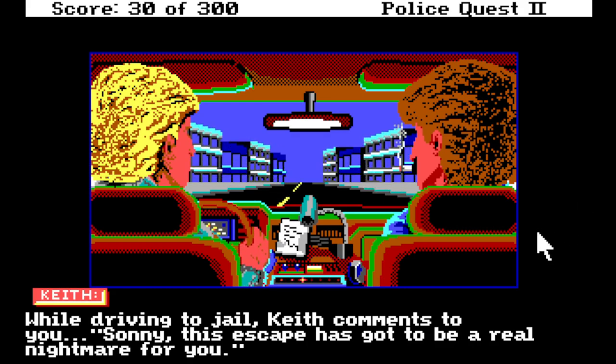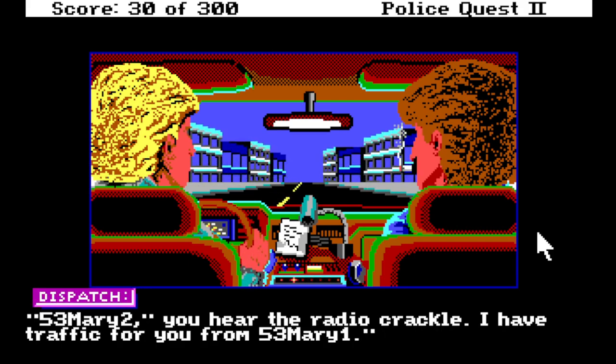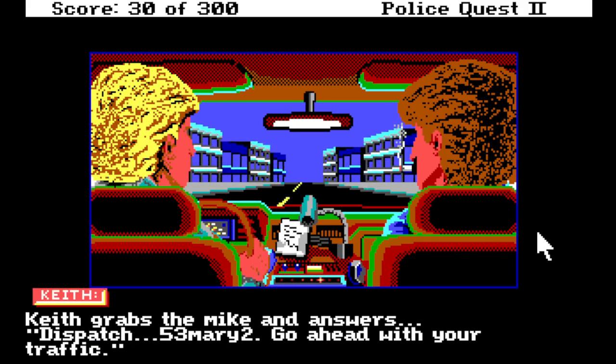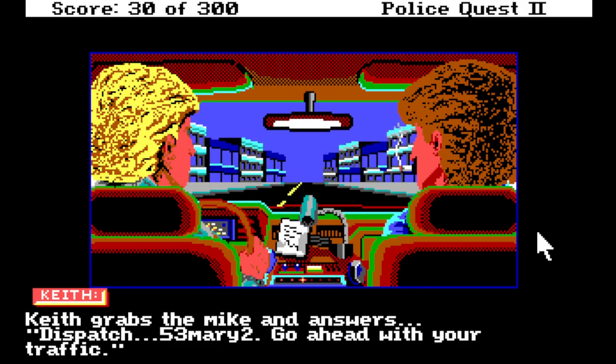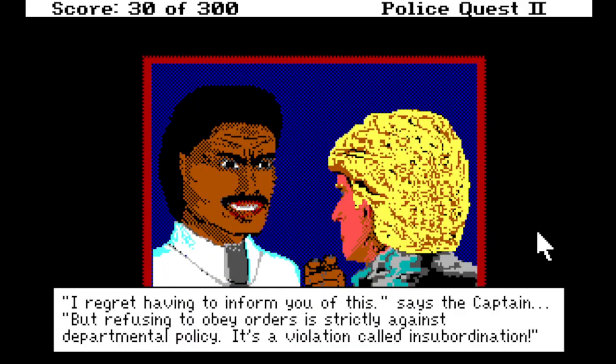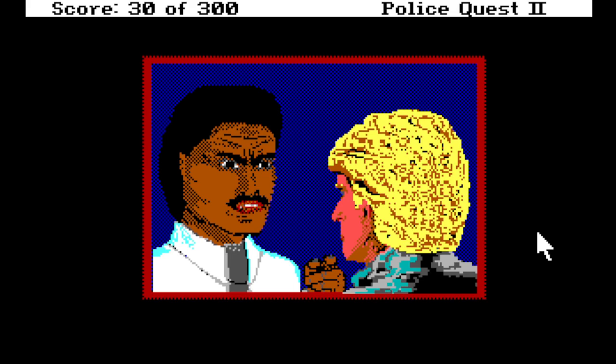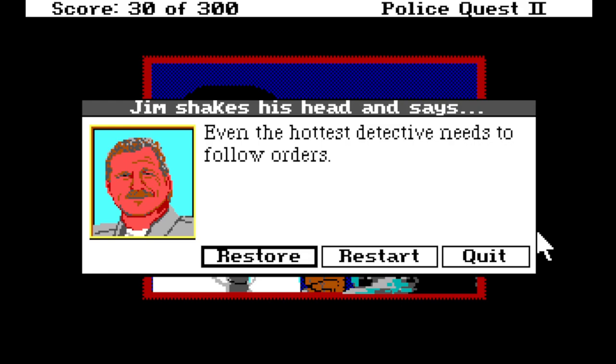Keith comments: 'Sunny, this escape has got to be a real nightmare for you.' Then we get interrupted — dispatch traffic from 53 Mary 1. We're going to ignore codes for the sake of reading. 'Where are you, Bonds?' — you cringe at Captain Fletcher Hall's angry tone. We get suspended for two days. I mean, what have we done literally wrong? I swear that was where we were meant to go.